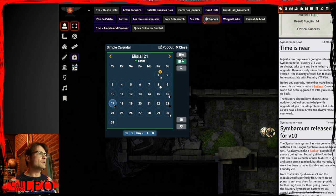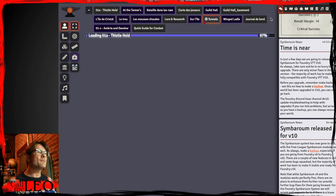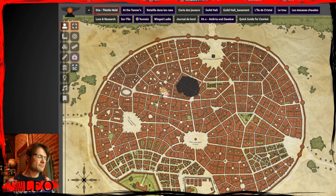Here we go. So there we are — this is just my home GM page. I use this little calendar here that I like, just to get some sense of where the action is. And the main map that we'll use — here's the map. The characters are here right now; we'll get to that in the recaps.